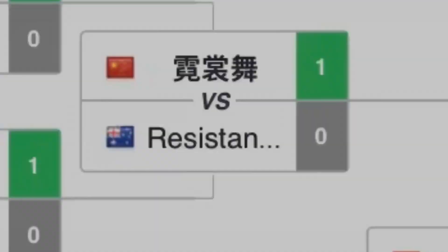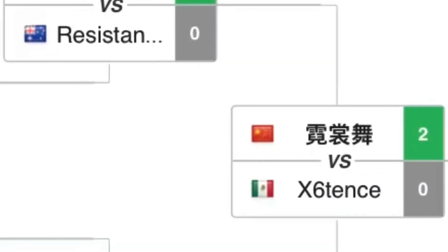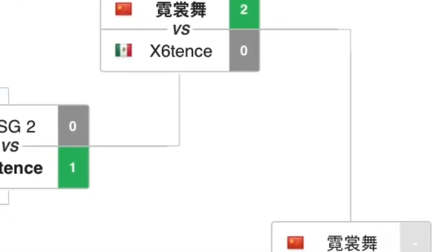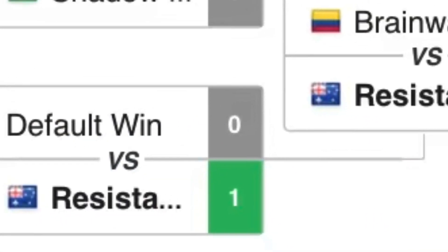After beating us, they faced Existence — another really good team — and Dance ended up beating them 15-10. So at least we put up a better fight than Existence. They moved to day two where they'll face Golden X.